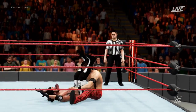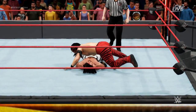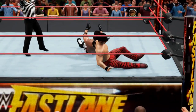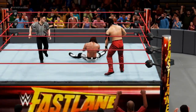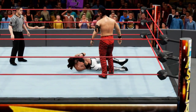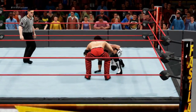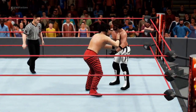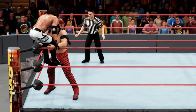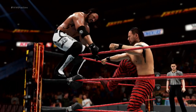Oh my God — a powerful sit-down powerbomb there by Nakamura. He's going for the pinfall, hook of the leg — one, two, and a two count. He's driving the elbow into the top of that gash in the head of AJ Styles. I won't be surprised if AJ doesn't continue due to blood loss — he's been bleeding profusely here for the past couple of minutes. That's a big wound.